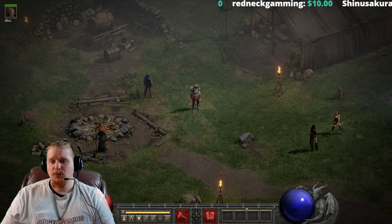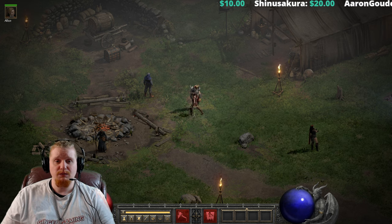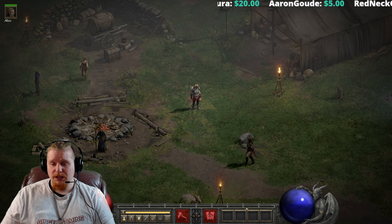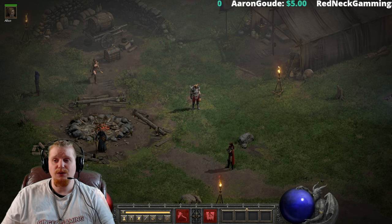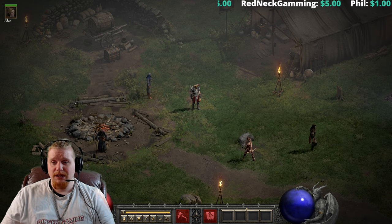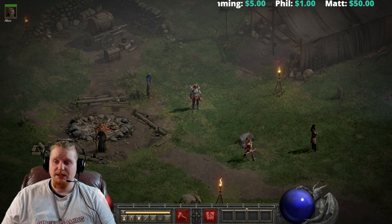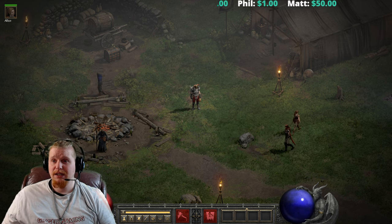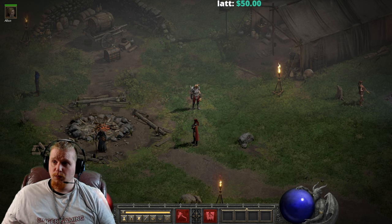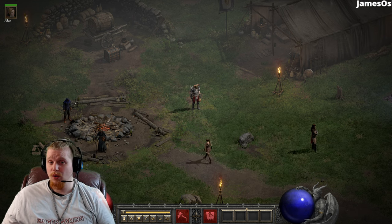We also have a level 1 Decrepify on the Wrath Missile Weapon with a 30% chance — anything above 25% is usually going to trigger a lot. We also have level 1 on the Reaper's Toll Thresher unique item, which is a 33% chance to cast — that is going to proc fairly often. And then we have a level 15 Decrepify on the Lawbringer with a 20% chance to cast, which is going to be very nice because level 15 has a rather long duration of 12.4 seconds.